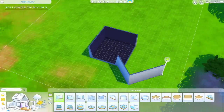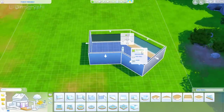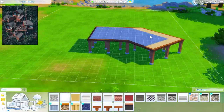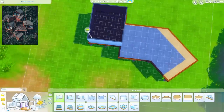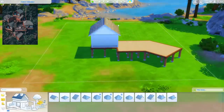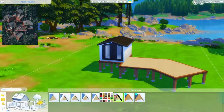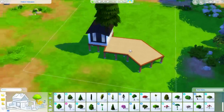Hey guys, it's Tanya and welcome back to the channel and welcome back to another speed build. Today I am building a vacation home in the world of Granite Falls. I was actually sent a picture by one of you guys over on Instagram a long time ago of this really cool house, and I didn't think it was entirely possible to one-for-one recreate this in the Sims because of the windows and the general style, but I was very inspired by the shape of it.